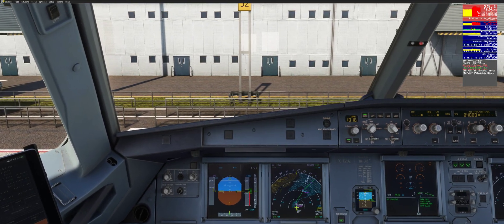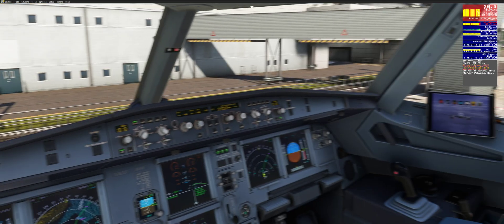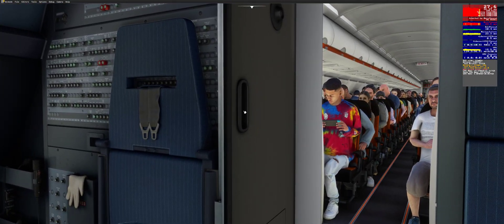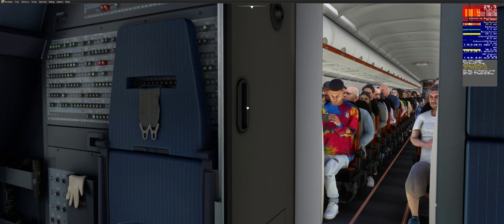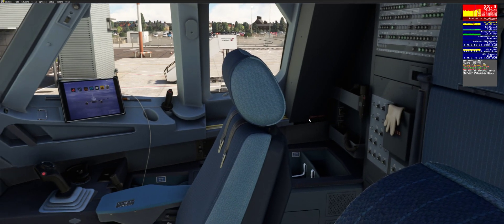Here we go — this is the cockpit view with the passengers. The door is still open so the passengers are still visible. You can see barely an increase in FPS, maybe two or three. If I spin around you'll see the passengers are still visible.